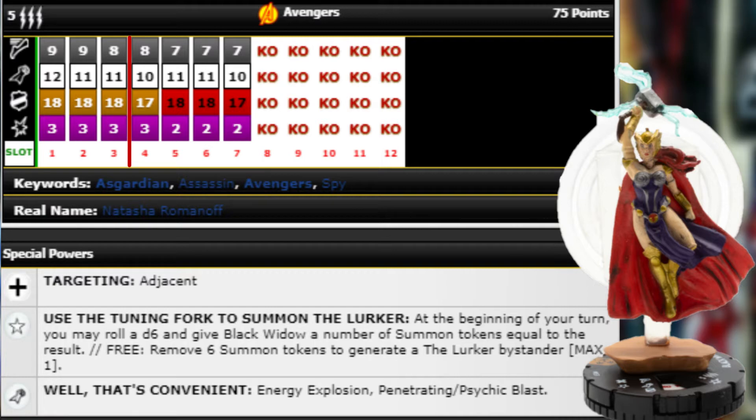The fact that you just take a free action to remove the summon tokens and generate him is great, because you can basically generate him whenever you want. You can wait until you get that KO and then move her into position, free drop him, and get that 12 attack Flurry off. That's pretty great.